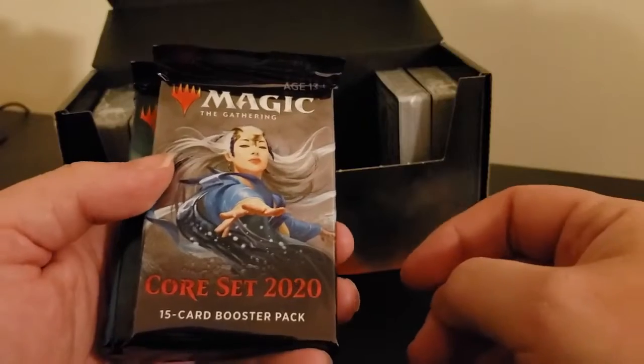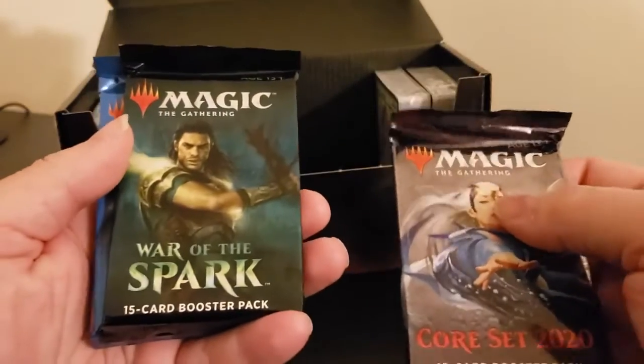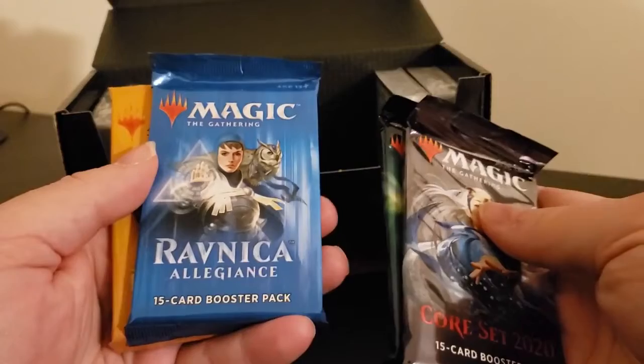So what do we have in here? It came with a Core Set 2020 pack, a War of the Spark, a Ravnica Allegiance, and Guilds of Ravnica. So we have four packs that need to be opened.